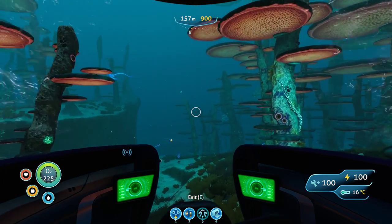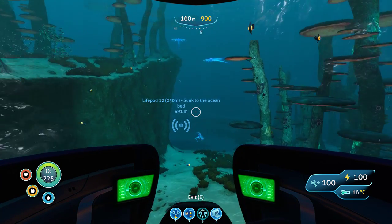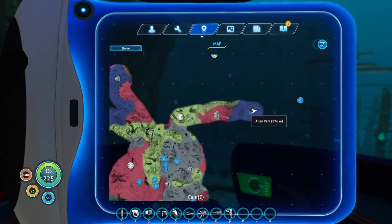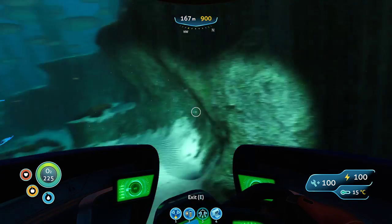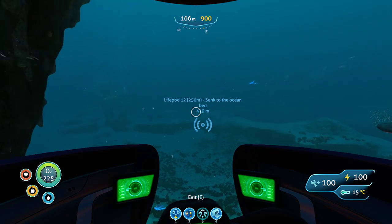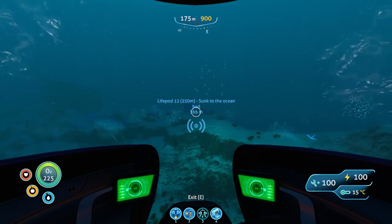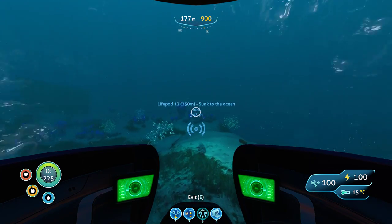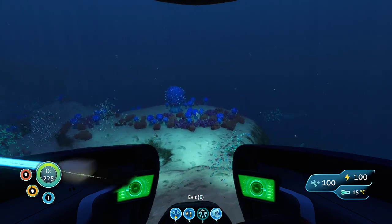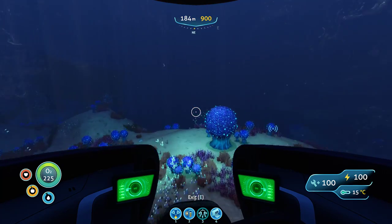Now I need to go to the Wolf Zone. Funnily enough, I have actually gotten the life pod that's in the Wolf Zone. Oh hey, it also marks the alien events — that's interesting — when you've actually gone to an event. Remember, this map only shows where you've already been to. Right, I'm at the Wolf Zone. Wish me luck.